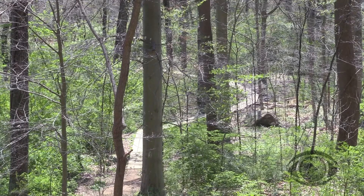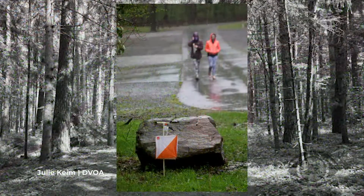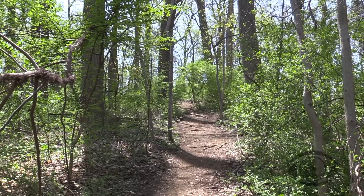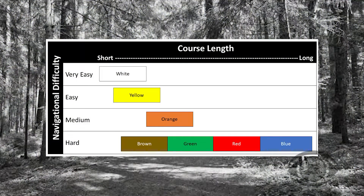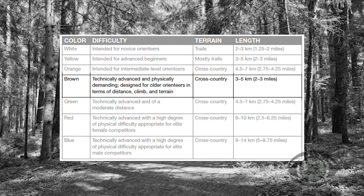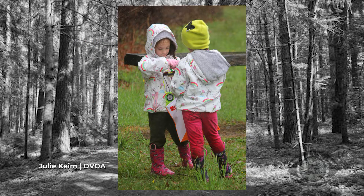It records your time to the second. You go through the course finding the different controls — called orienteering controls — in the order specified. Each map has different levels of courses: a beginner's course might be all trails, six or seven controls, a kilometer and a half. As you build skills it gets tougher until you're bushwhacking through the woods. White is beginner, yellow is advanced beginner, then orange is intermediate, then brown, green, red, and blue are advanced levels. A brown course for a 70-year-old might be four kilometers and 80 meters of climb, while a blue course for a 21- to 30-year-old might be 10K with 500 meters of climb.